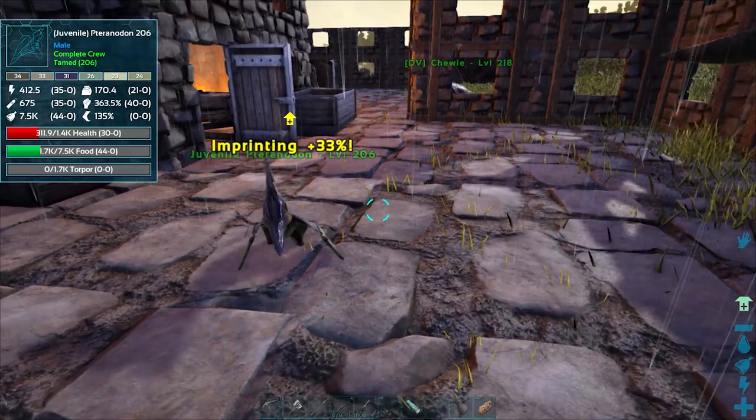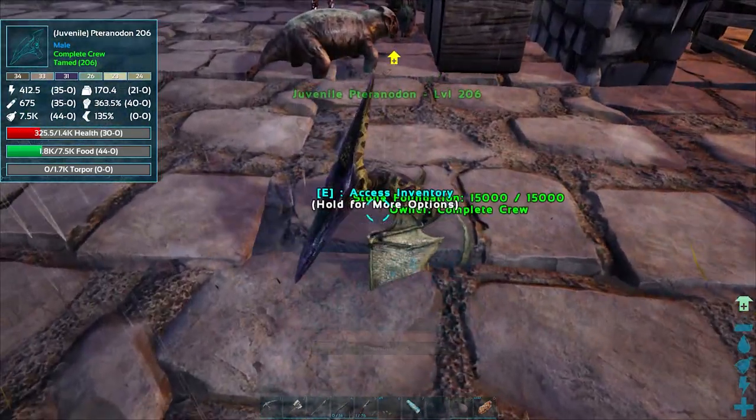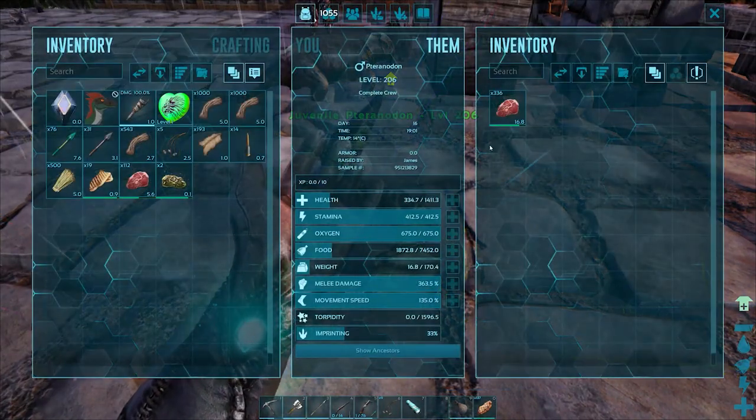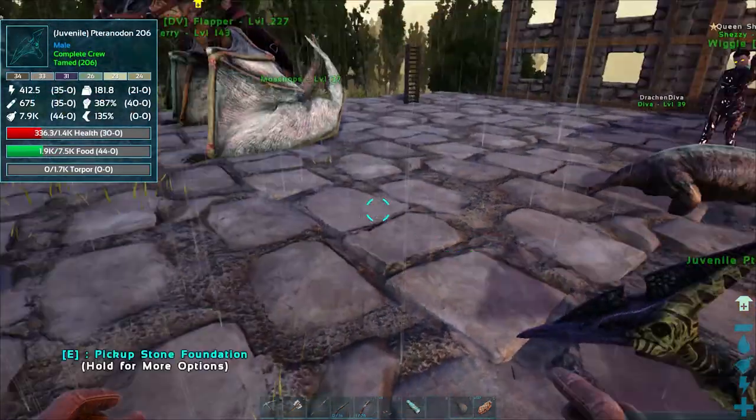Later on into the evening of day three on the island map, we're already starting the process of breeding. With the Pterodon — myself and Diva's core — we're able to get a few eggs together, and the base is starting to come together.